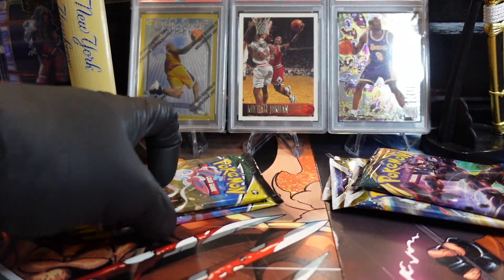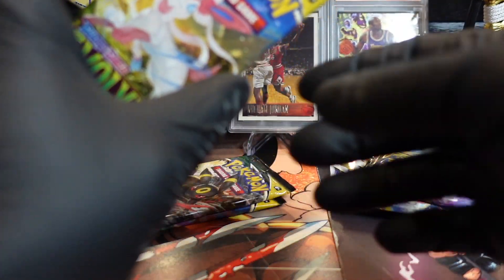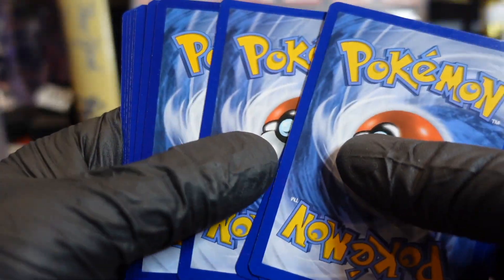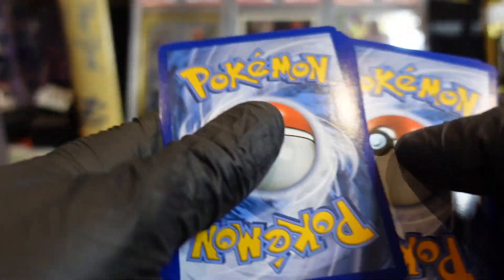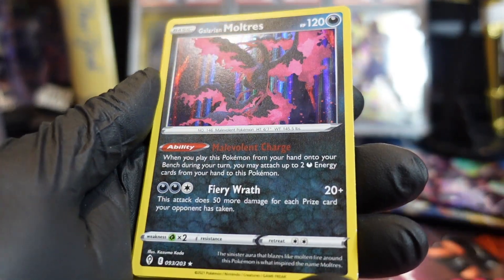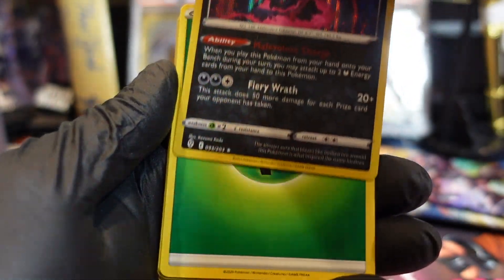All right, so we're going to do Evolving Skies. What's the big hit on this one? Umbreon. I'm really glad there was no chilling rain in here. You're very happy about that. Oh look — Moltres! You want this? Yeah.